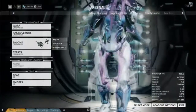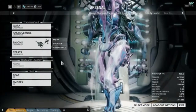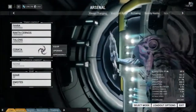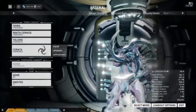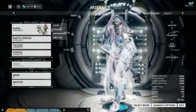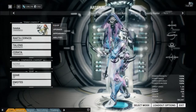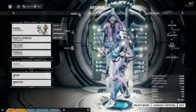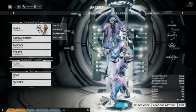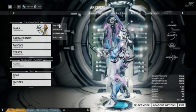The Rakta Cernos followed up by the Talons and the Cerata. I have this set up specifically to emphasize her ability to take control of her last projectile — that's why I have the bow. With the Talons I can throw around corners, being an explosive style throwing knife. And then the Cerata, just like the glaive, something you can throw and control is just so cool. Definitely a sweet feel to her, and a very predator style of gameplay.